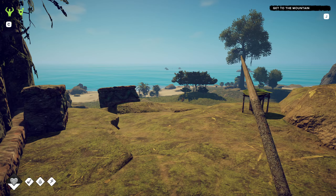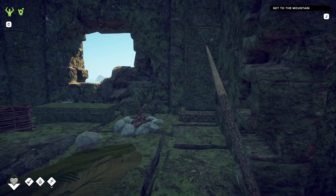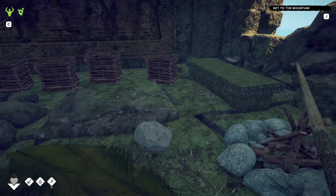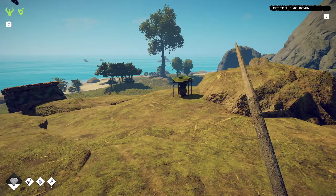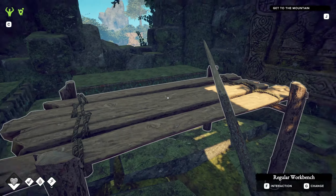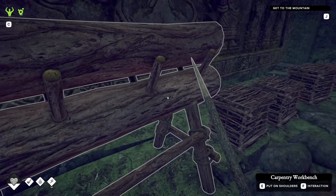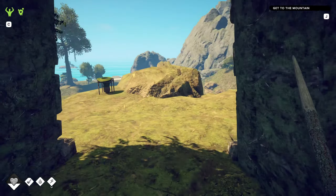Hey, what's going on? Ogopogo back in Survival: Fountain of Youth. Thank you very much for taking time out of your day to hang out with me. We're going to continue on here. Did a little bit of grinding off camera. We got ourselves a coconut rainwater collector, a workbench, and a carpentry workbench. I was able to go down and get a couple logs.